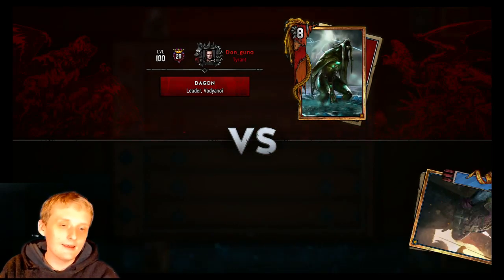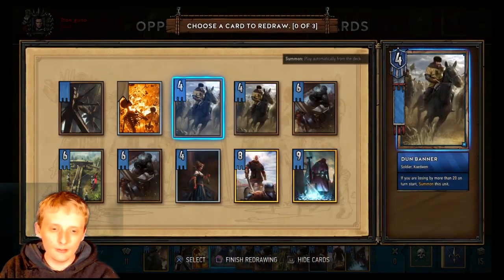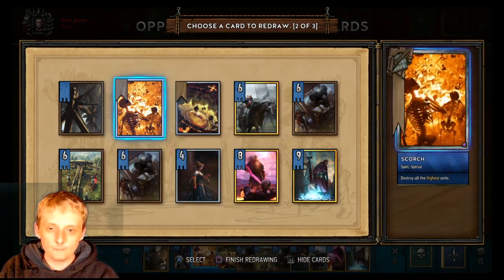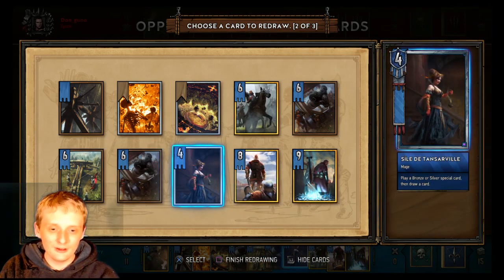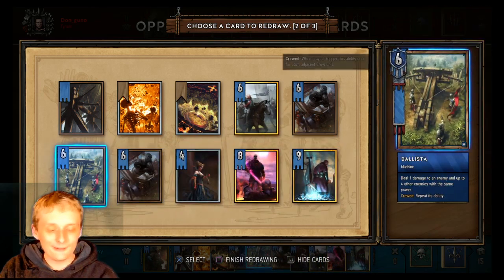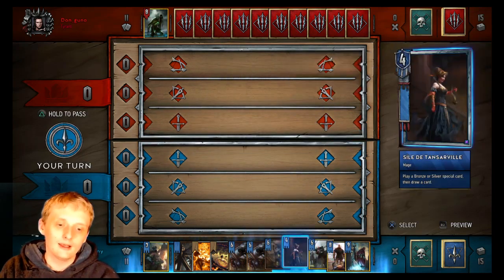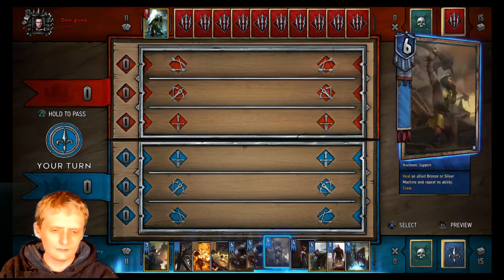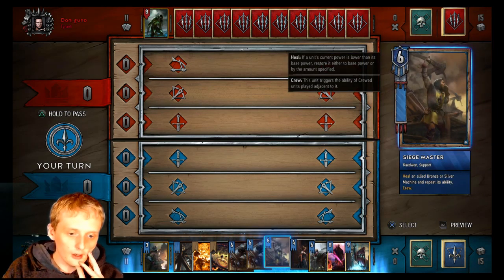Game one - Dagon Blood Moon weather spam. Oh double Dun Banner - no, this one's better. I don't want those Dun Banners. One of my healing guys - yes, Siege Master. That's why I threw back the Ballista, because Ballista gives you more chances of seeing one since you only have one Battering Ram left while you have two Ballistas left in your deck. I think I'll just dry pass.